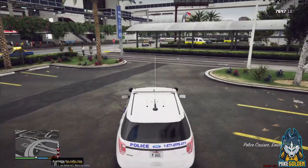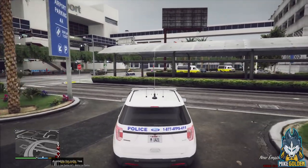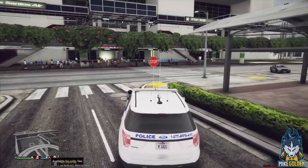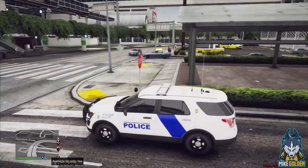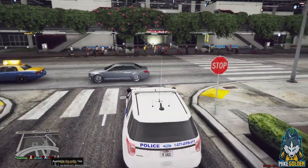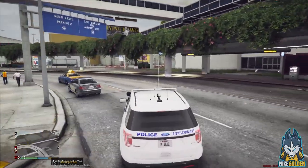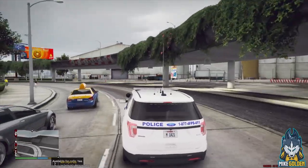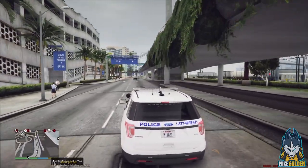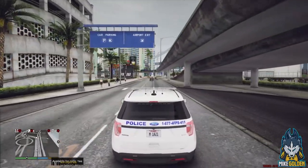Let's get on the road and just be patrolling around the main drag around the airport. Then we'll head into the runway and patrol around the hangars back there, make sure we don't have any nefarious activities going on. There are a lot of people at the airport today, though it's been pretty slow after last year — looks like things are starting to pick up again.